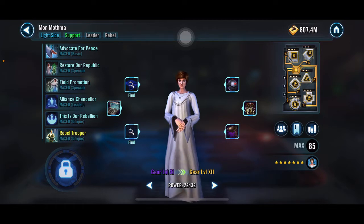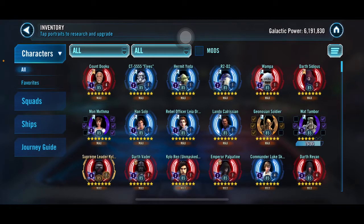My Mon Mothma team uses her, Visas Marr, Scarif Rebel Pathfinder, and the two Hoth soldiers. They always buy me a few wins in Grand Arena — last round my opponent used three teams before taking them out, and all the others are only gear 12 with Mon Mothma at gear 11. I'm wondering if people underestimate the squad because of lower gear, which makes them more surprising, but if they were all relics they might look more imposing.